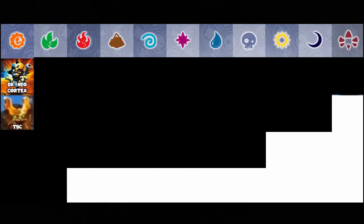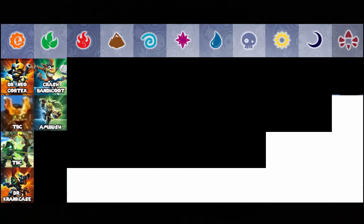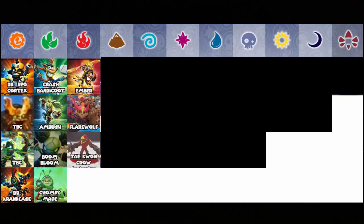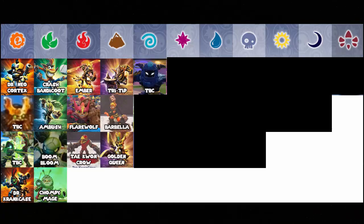Now for the characters. For Tech we have Dr. Neo Cortex, an unknown Tech Swashbuckler, an unknown Tech Bowslinger, and Dr. Crankcase. For Life we have Crash Bandicoot, Ambush, Boom Bloom, and Chompy Mage. For Fire we have Ember, Flarewolf, and Tyquan Crow. For Earth we have Tri-Tip, Barbella, and Golden Queen. For Air we have an unknown Skylander who everyone assumes is Wildstorm, Airstrike, and Bad Juju.